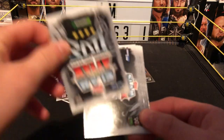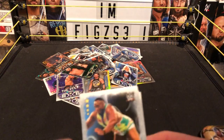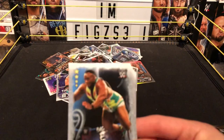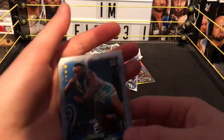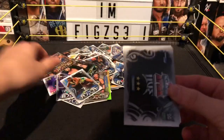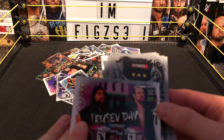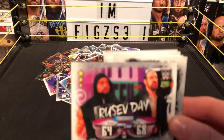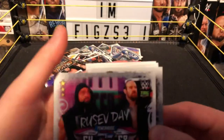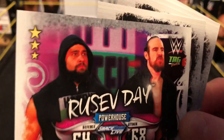Next we have a grappler, Smackdown Live — part of the New Day. It's the New Day! Don't you dare be sour for the greatest tag team champs of all time — it's a New Day! We are! Big E, grappler, Smackdown Live. Next we have a Smackdown Live freestyle powerhouse tag team card — Rusev Day! Every day it's Rusev Day! Three star powerhouse Smackdown Live, defense 64, attack 68 — Aiden English and Rusev.